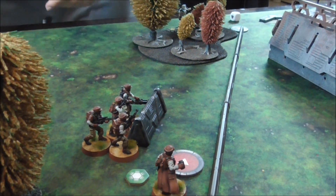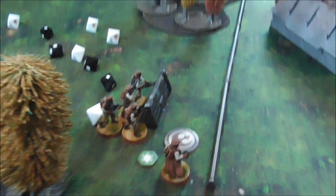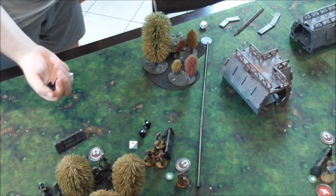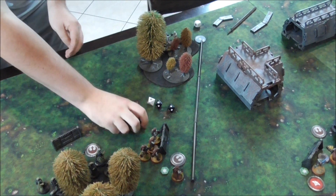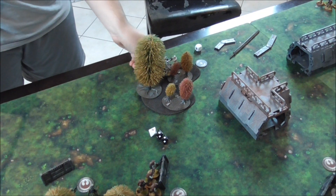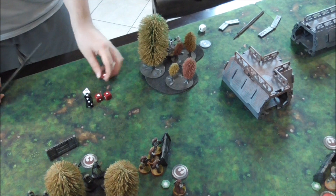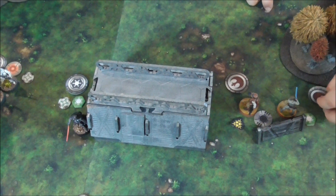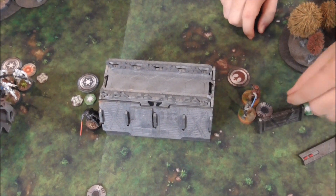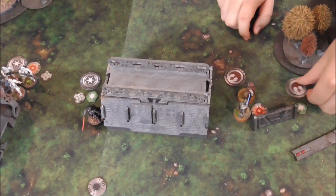And then we're going to go with this trooper unit here - they're going to aim and fire. Not great so far. We'll re-roll the two black with the aim. Much better. Two go for suppression and light cover, so take three. And another suppression token. Alright, and then that's them. So I'm going to go with Luke. Luke's going to perform a move and essentially hug the objective. And then for his second action he's going to claim it. And that's his activation.